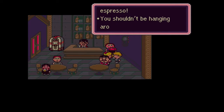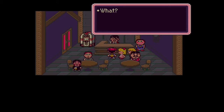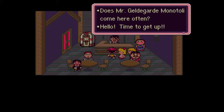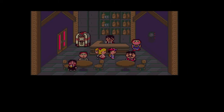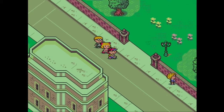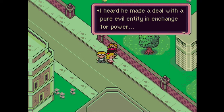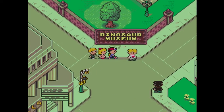One patron tells kids they shouldn't be drinking espresso and hanging around. An NPC mentions Mr. Monotoli doesn't come here. Another NPC reveals they heard Monotoli made a deal with a pure evil entity in exchange for power. So definitely not good things we're hearing about Mr. Monotoli. In the old days, Mr. Monotoli was just a regular, unattractive real estate agent - now he has the power to control the police force.